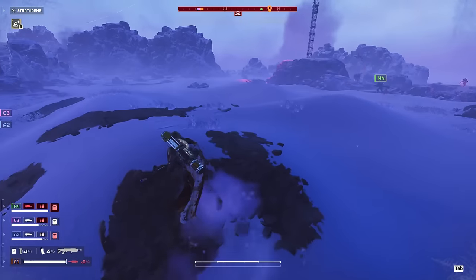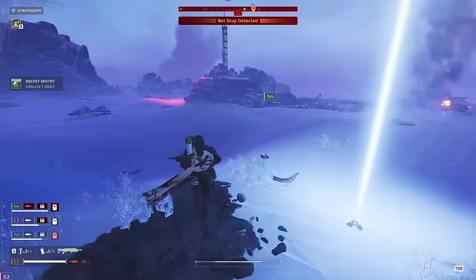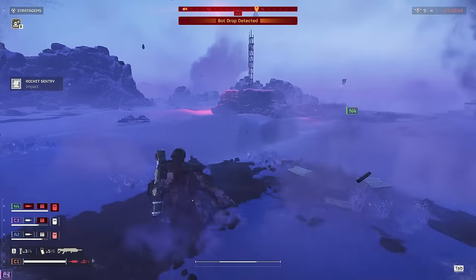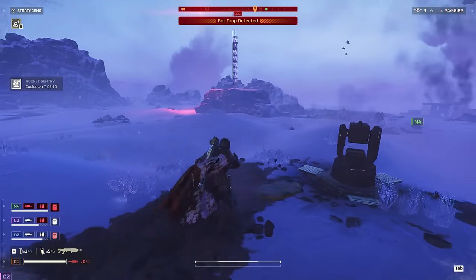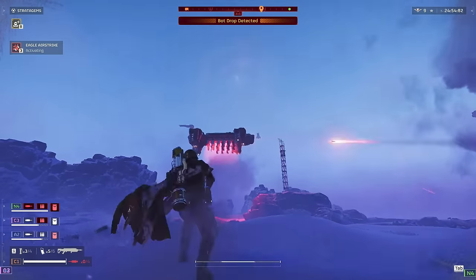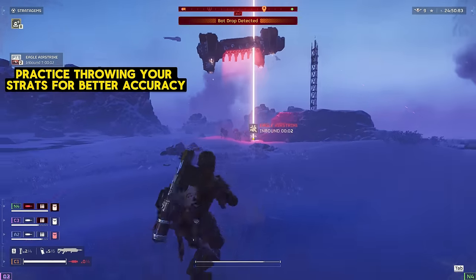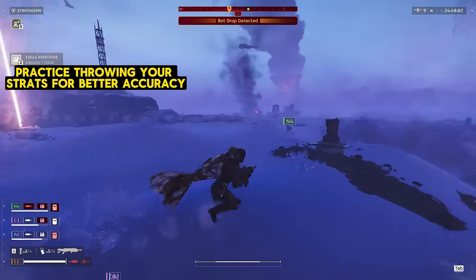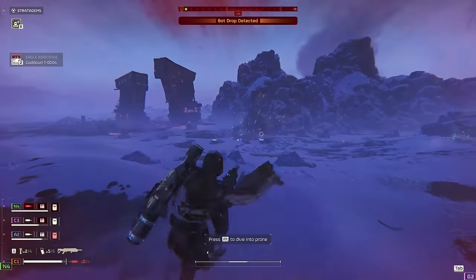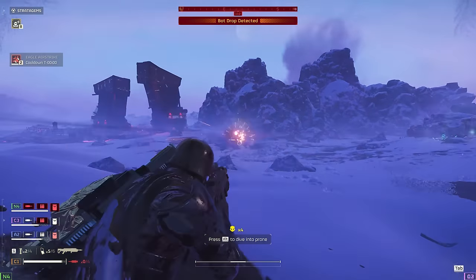After we got out of that horrific situation, me and N4 are off to do part of the primary objective — we're getting the launch codes. But I thought this was a good example of how to prepare the ground when you know a fight is coming. You see that red glow on the ground? That's a bot drop incoming. So as soon as I saw that, I tossed down my rocket sentry and prepared to throw my eagles. Massive bot drop — one eagle airstrike, boom, they're dead. Now I've got my rocket sentry covering my back, letting me know if anything's trying to sneak up on me.